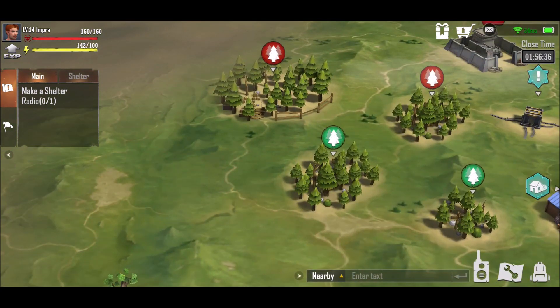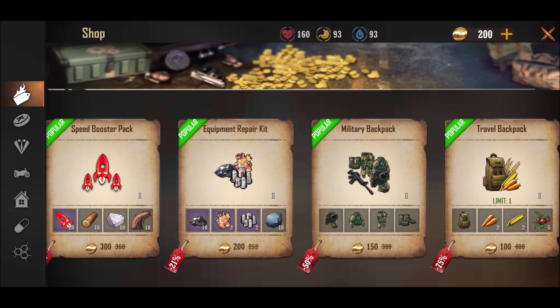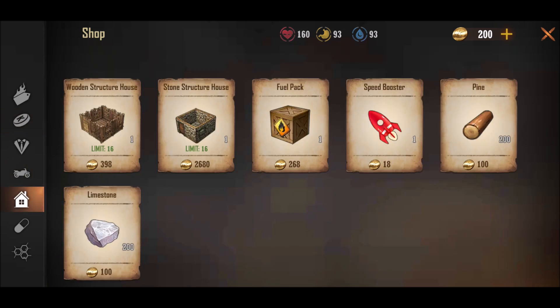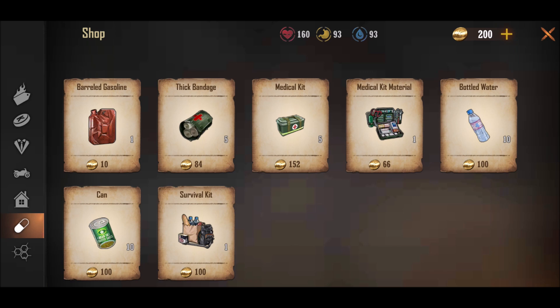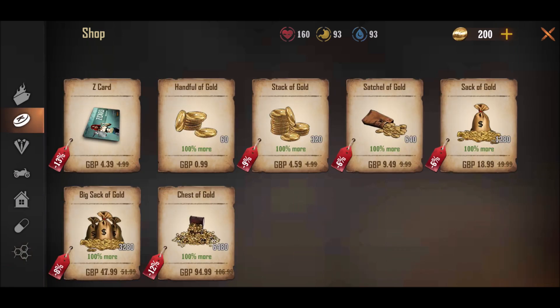So, different areas give you different resources. And blueprints are quite a good resource, because if I go to the shop you can see all this costs. Oh - military grade stuff. Vehicles coming soon, fuel box. As you can see, all this costs blueprints, so they're quite a good thing to have.